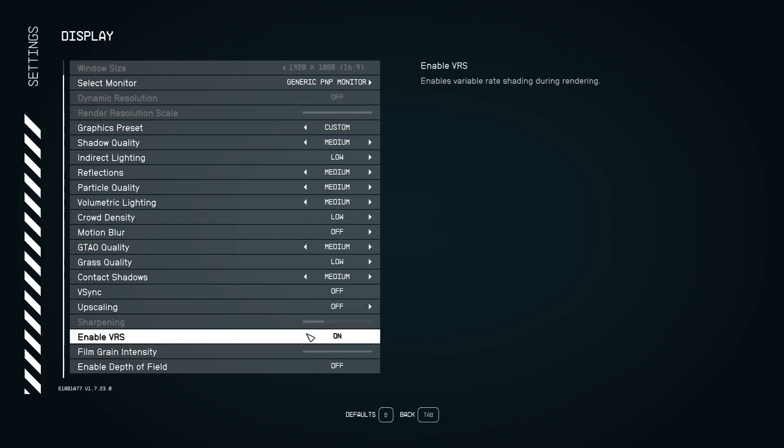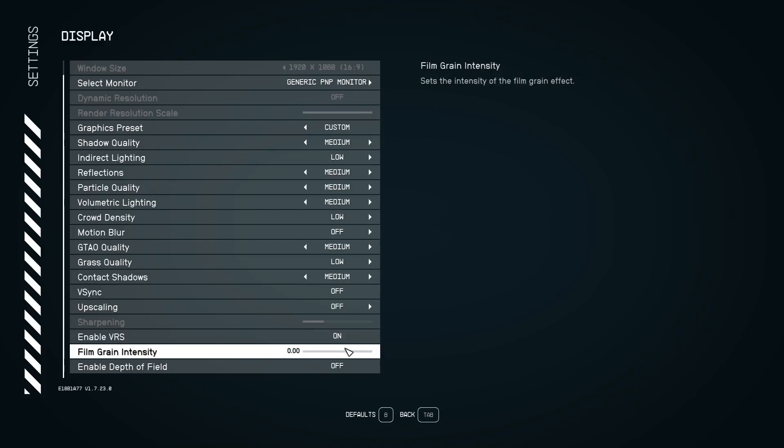Enable VRS — I would have this on. You can read what it does on the right-hand side of the menu. I highly recommend enabling it if you have a decent enough machine, as it does help with the overall performance of the game.